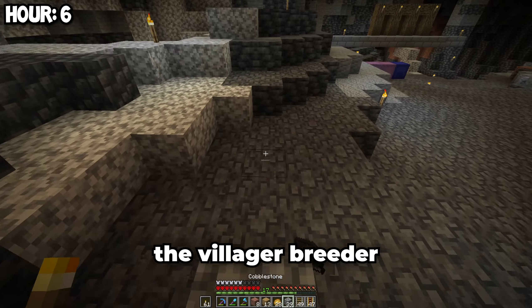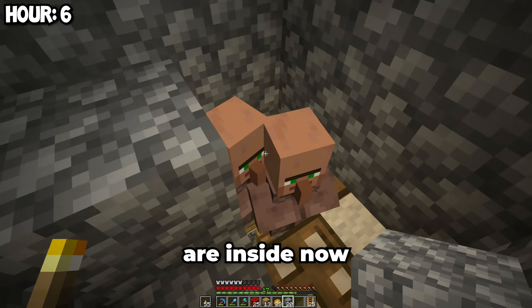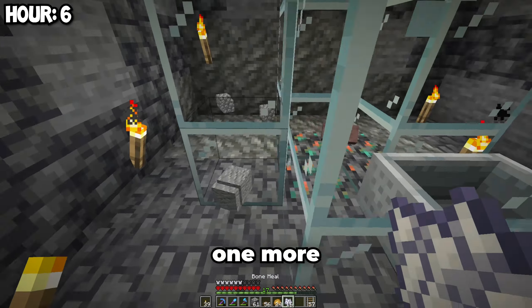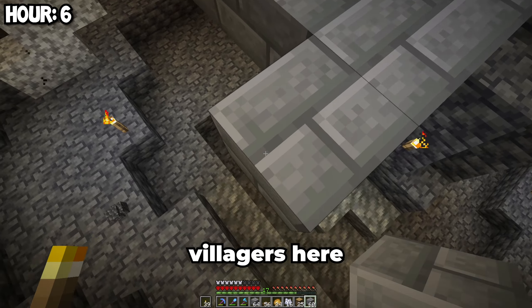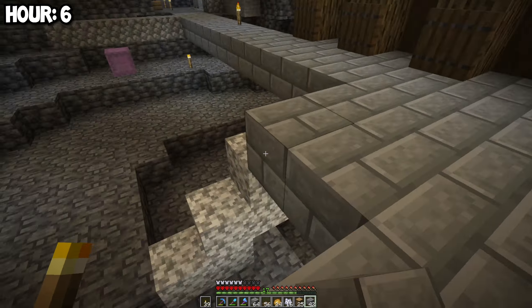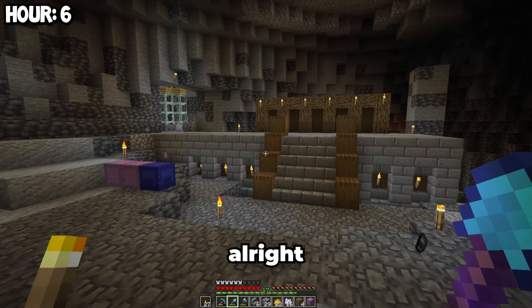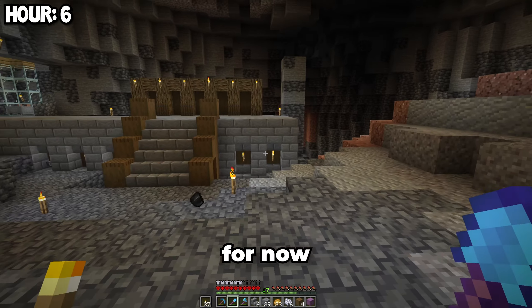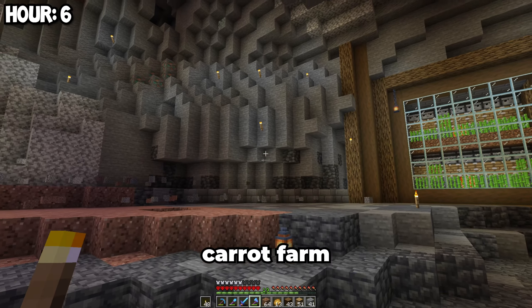The villager breeder is done, so now we just need to get the villagers into it. Both villagers are inside now. It looks like we already have one more villager too. I also have to expand this platform so I can keep more villagers here. This should be fine for now, but next we need to be able to get carrots easier, so I'm going to make an automatic carrot farm.